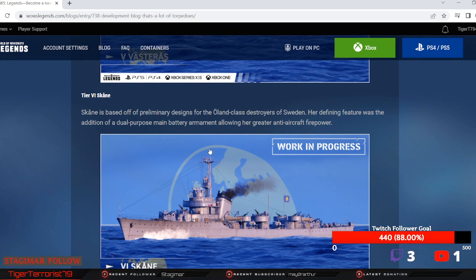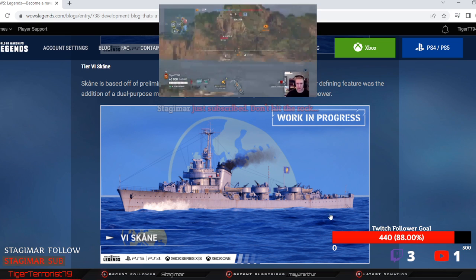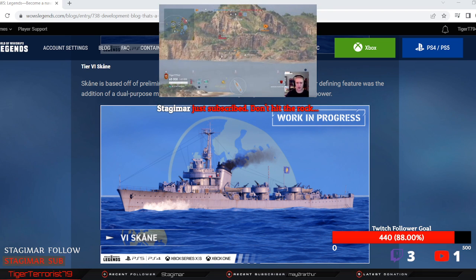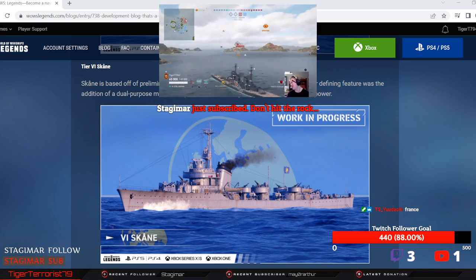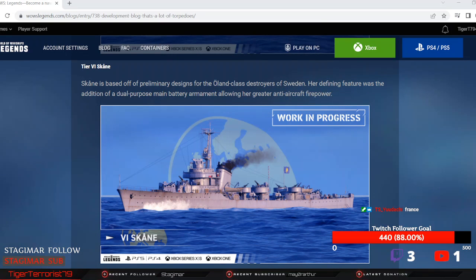Skone: these are different guns — this is probably where the reload really starts to increase, probably like a 3-second base reload or something. Still has 2x3 torpedoes, but these torps will probably have a little bit better range and better speed. She only has 2x2 gun mounts, so it's kind of Friesland-level, but it won't be as fast as Friesland — it'll be faster than the rest of the line though. This is where it's really going to start getting spicy with the Skone.